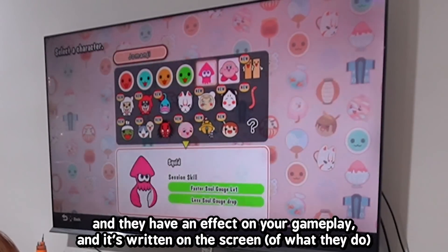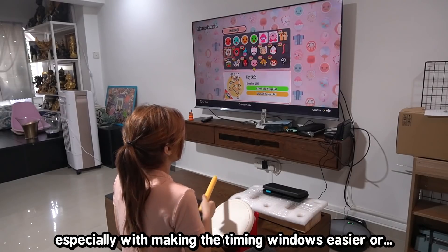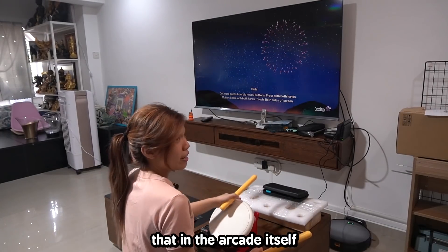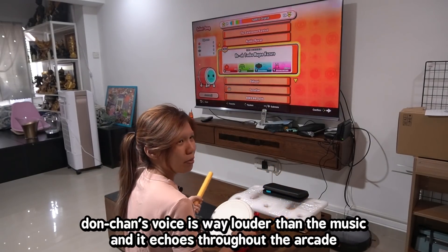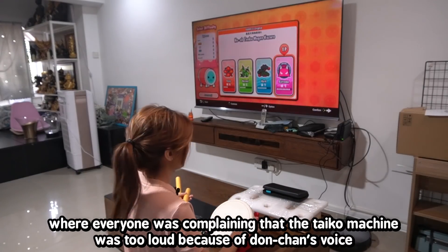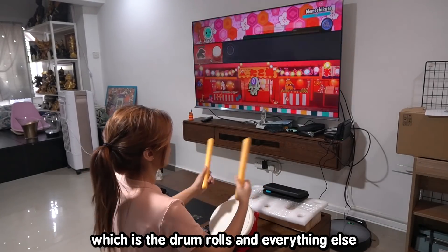As you play the game you unlock different characters, which have an effect on your gameplay. I usually don't use any of them because they boost your score — making timing windows easier or making it easier to pass songs — and I feel like that's cheating, so I usually just stick with Don or Katsu. Fun fact: Don-chan's voice is so high-pitched and loud that in the arcade, it echoes throughout and caused conflict between Taiko players and other rhythm game players. Everyone was complaining the Taiko machine was too loud. The game is quite simple: the middle of the drum is red notes, the outside is blue notes, and everything else is just spamming the red parts for drum rolls.